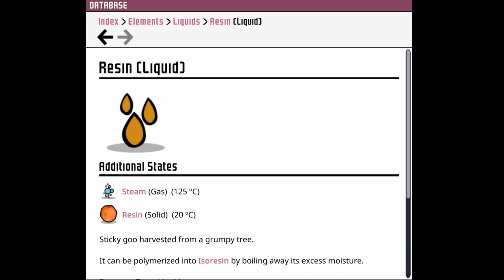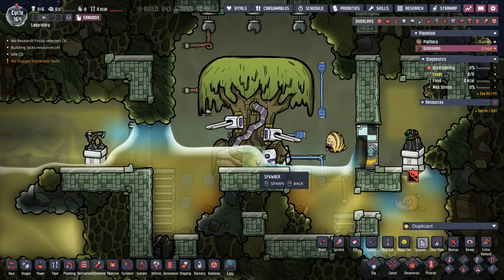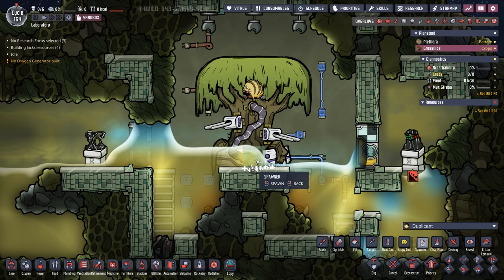What is resin exactly? According to the database, it's a sticky goo harvested from a grumpy tree. And they're not kidding. If you promise not to tell the dupe workers union, I'm going to go ahead and spawn a dupe in here so you can see how the tree treats them.